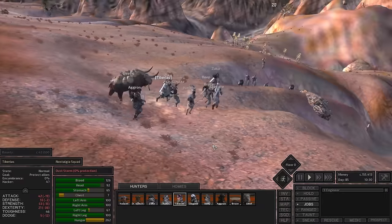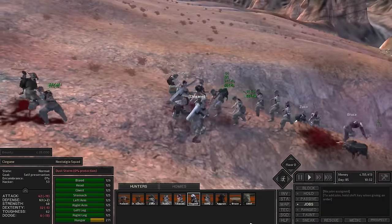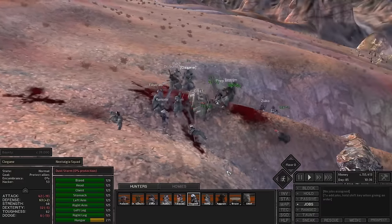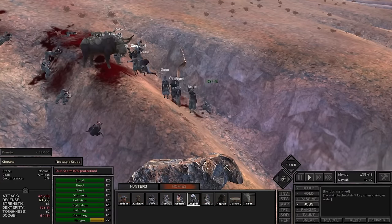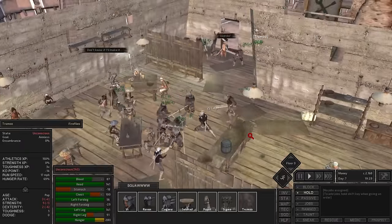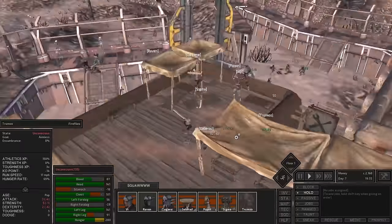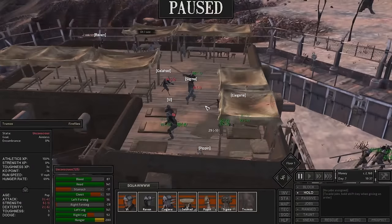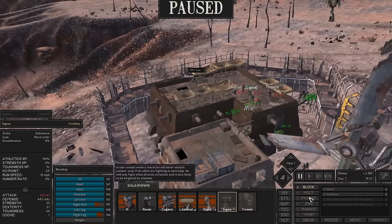Do not interpret me putting off making a border zone guide as evidence that I don't like the border zone as a base location or region. The actual reason this guide arrived later than the others is because I've just settled here so many times, and the danger level is significantly lower than most other regions. The border zone is probably the best starter location, and you could even stay there for the rest of the game if you wanted to. It's centrally located too, so if you get bored and want to try something more difficult, you're close to the center of the map and your distance to another base location isn't far.